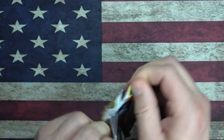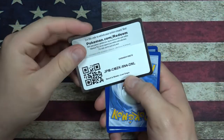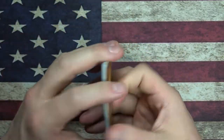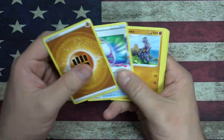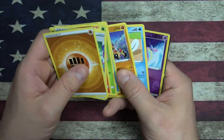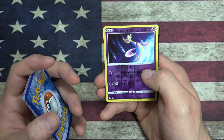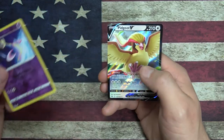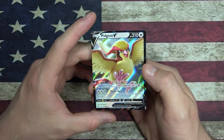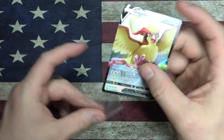Two packs left - are we getting anything spicy in the close? The cards will decide. Reverse Foil Cresselia - a Lunar Pokemon. And a Pidgeot V - Vanishing Wings and Flight Surf.